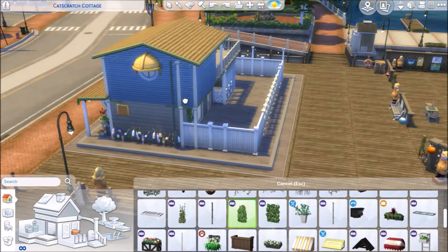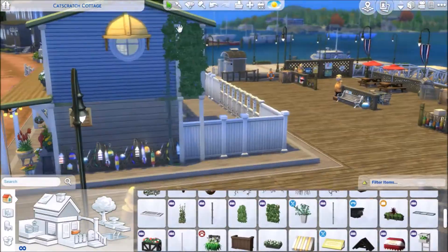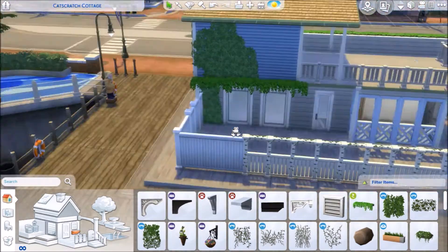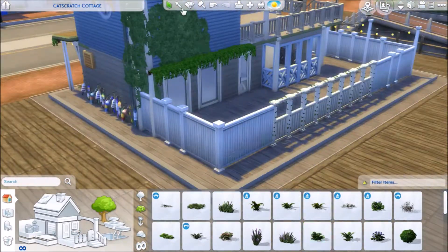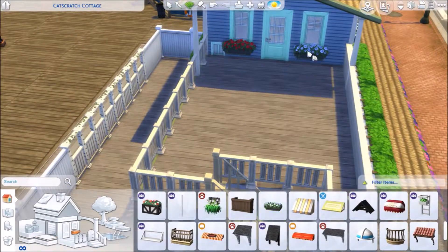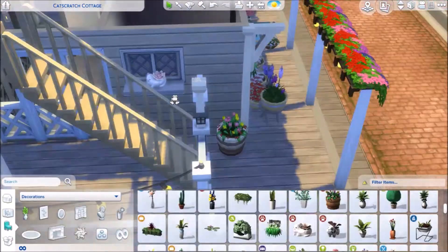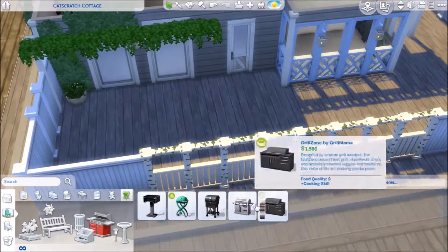A little bit of greenery on this side as well, some ivy plants — I think it's ivy, kind of. And I'm using this pot again, a bit of light, lights everywhere, more plants. Fairy lights in there fitted perfectly — it was like, oh my God, so cool. I love when things fit perfectly in places, even when they're not intended to.